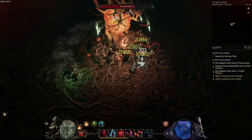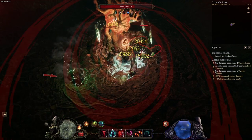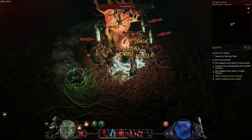The boss will regularly summon a spiraling boulder that deals moderate damage. It's very hard to not get hit at all but just try to avoid getting hit multiple times. The boss will also shoot out projectiles that apply armor shred and deal moderate damage. Just try to move a little bit and you will be able to avoid most of these.